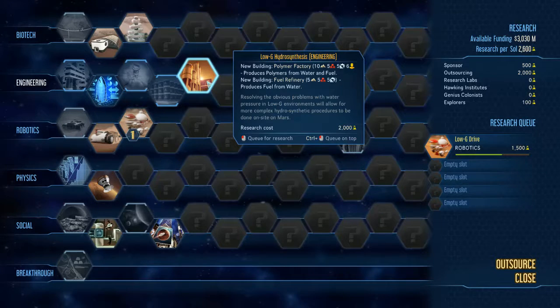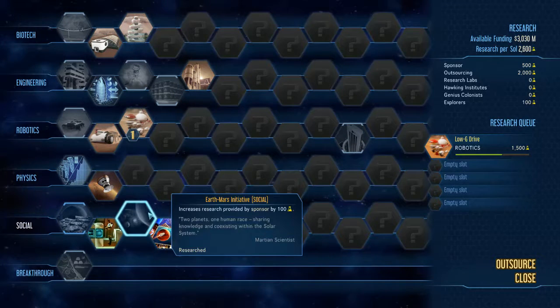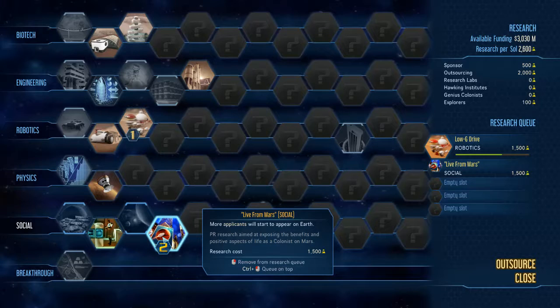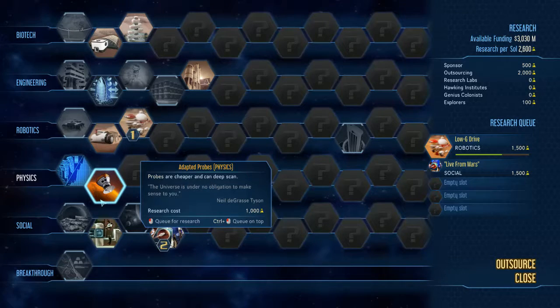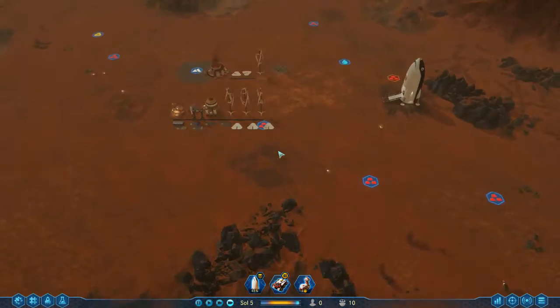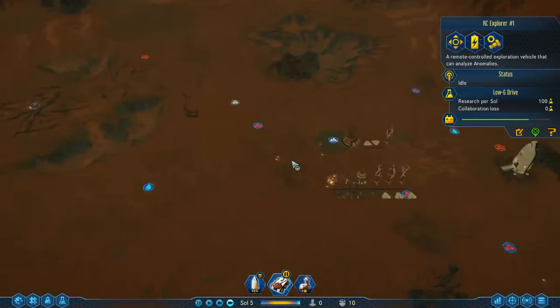We've got an unlock that I'm going to want but don't need right now. I think more applicants on Earth will be a good thing, so we'll go with that next. We'll set both of these to be done as well.